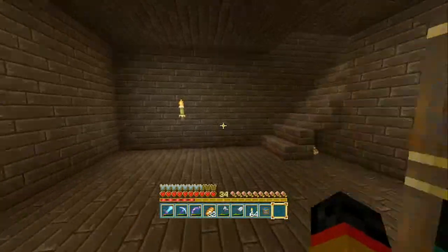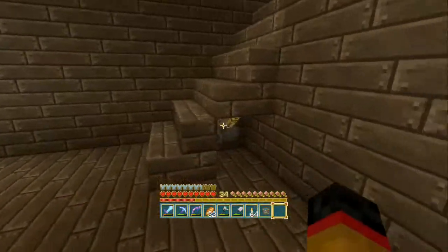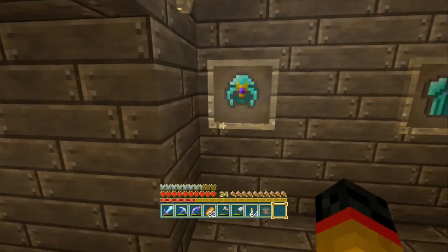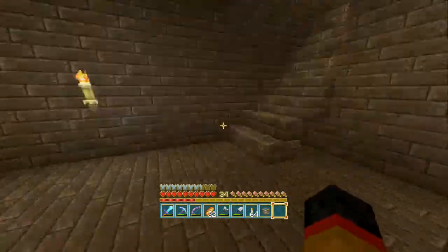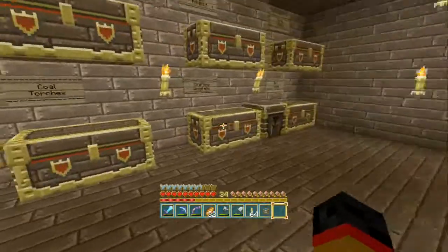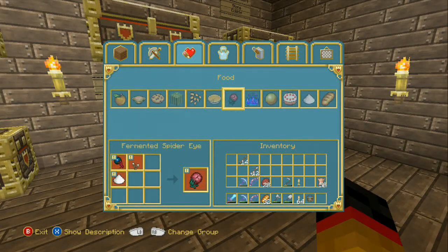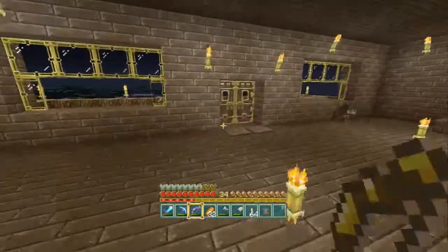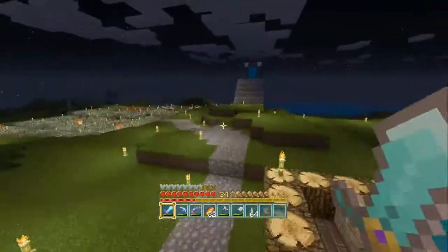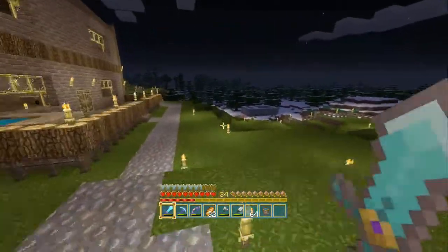So, a couple of things we can try and find from the new update that we can include in our world. So we've got an anvil. What else is there? There's potatoes and carrots obviously, so we can go and try and get a couple of them. And we need to find some more endermen as well, so let's go find some endermen and some zombies.